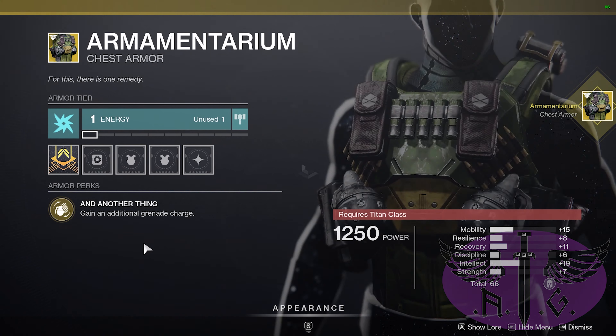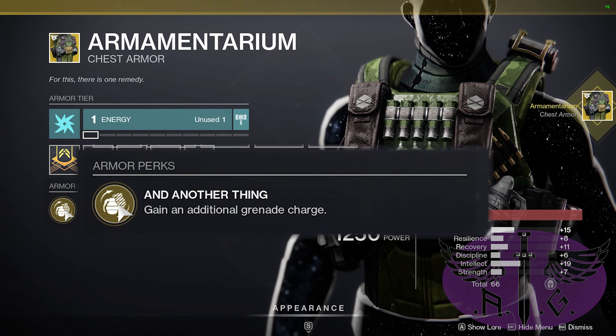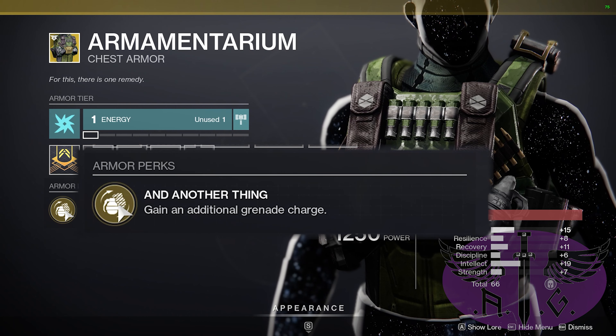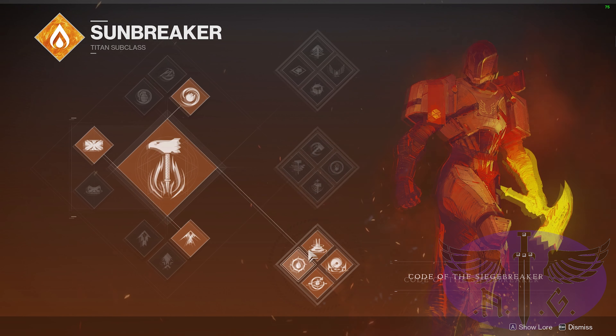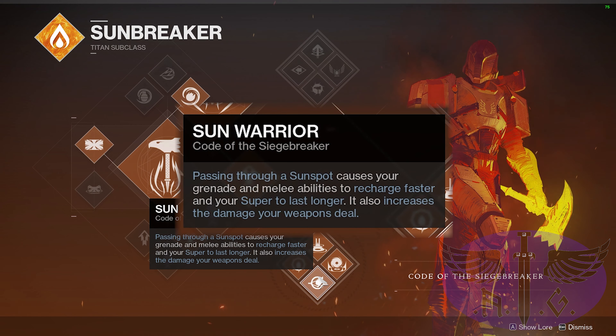The second exotic this week is the Armamentarium. The perk is a lot simpler than the name — gain an additional grenade charge. Again, we'll be assuming that the collector role is suitable for this build, so we're going with Bottom Tree Solar. Ability kills, including grenades, restore health and can generate sunspots recharging our grenades even faster. We'll also get Sunwarrior, granting weapons extra damage.